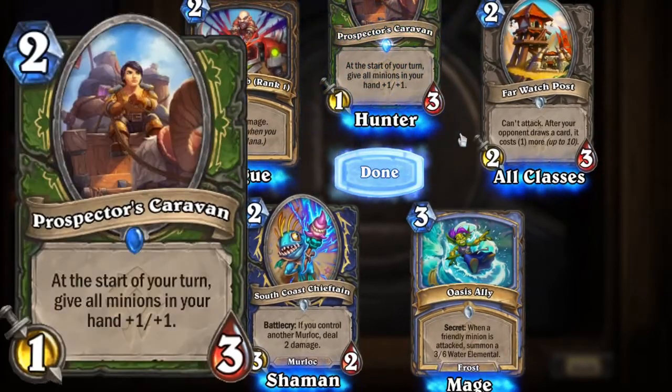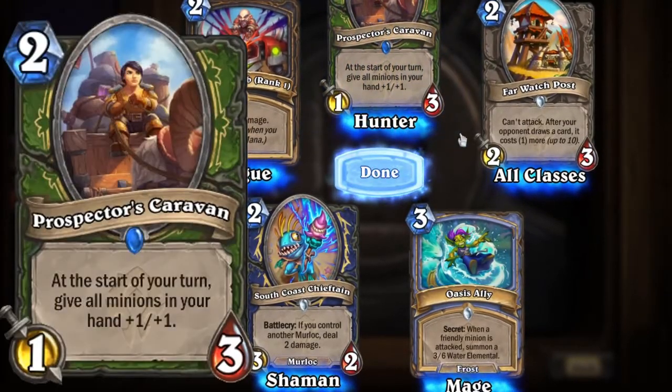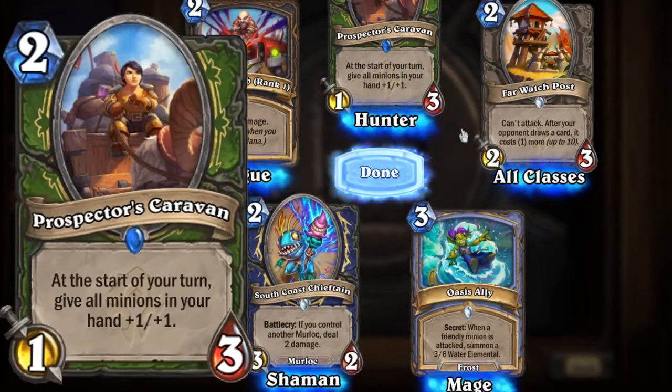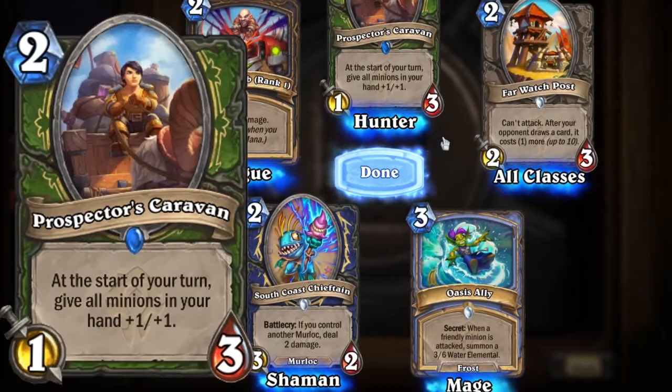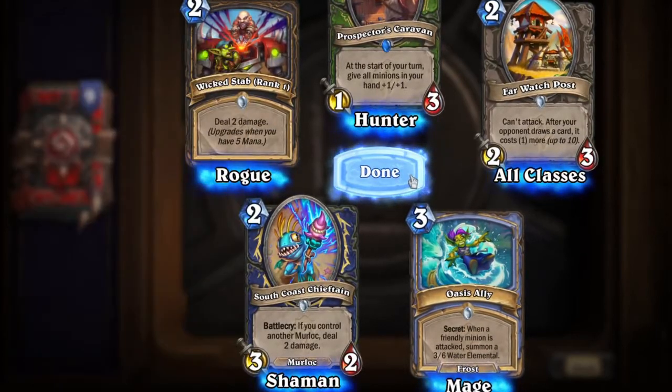Far Watch Post again — still confused about it. After your opponent draws a card, it costs one more. So as time goes on this card would make things really costly, and it can't attack. I'm kind of wondering what the strategy is here — I feel like I'm missing something.